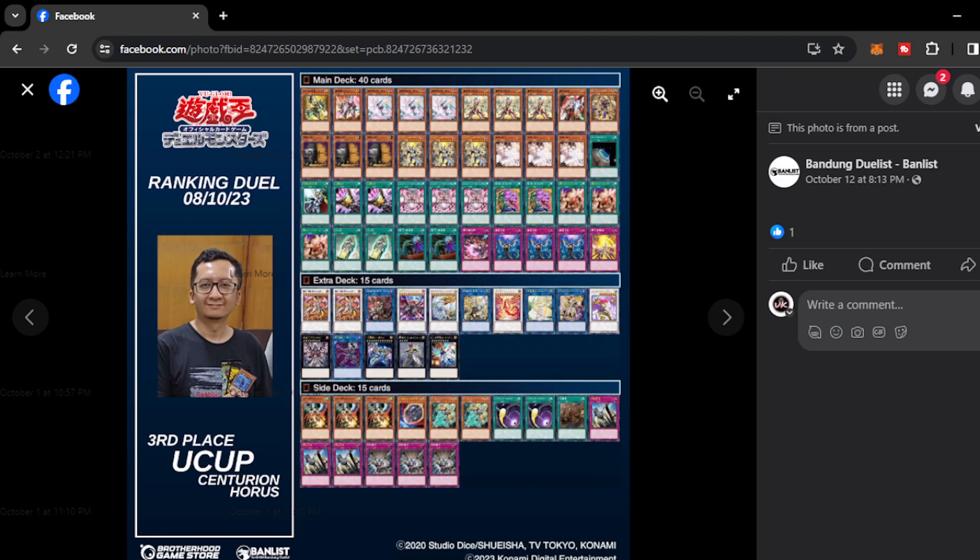Next, third place — Centurion Horus. This is the most standard and explosive version of Centurion with the Horus engine right now, giving more resiliency to the deck. You have options like Rank 8 monsters like the Harbinger that can give extra negations on the board so your board is more protected. Of course, Centurion is a massive deck right now that can bring out the Calamity. He placed Artifact Lanse on the side deck — very notable because he wants to answer Rescue Ace as much as possible on the format.